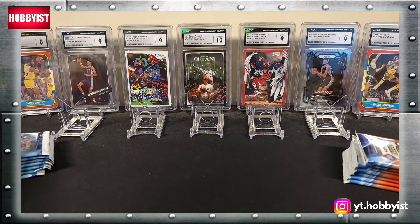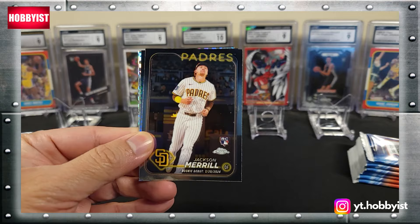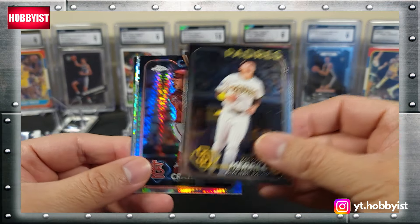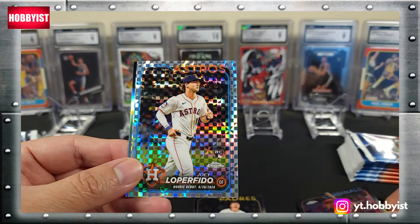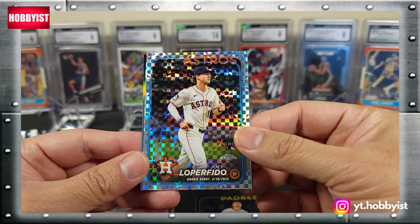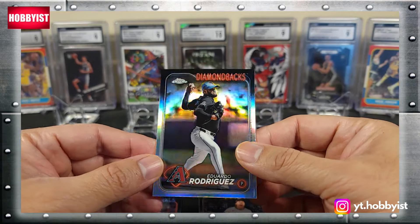Let's go ahead and start with the pack from the box on the right side. Starting off with a nice Jackson Merrill debut, there's a Brandon Crawford on the prism, Joey Loperfido on the x-fractor, and an Eduardo Rodriguez on the refractor.